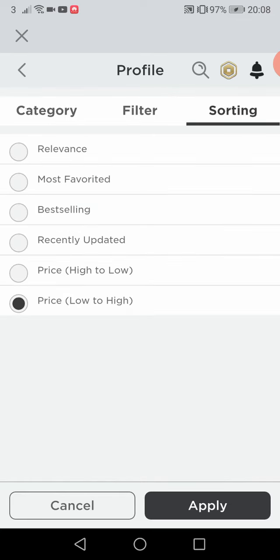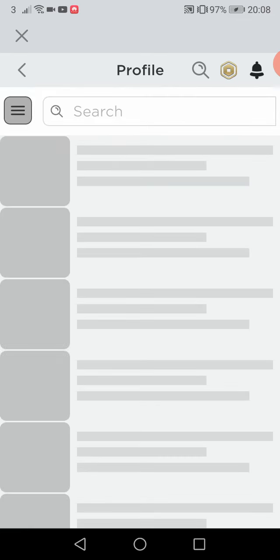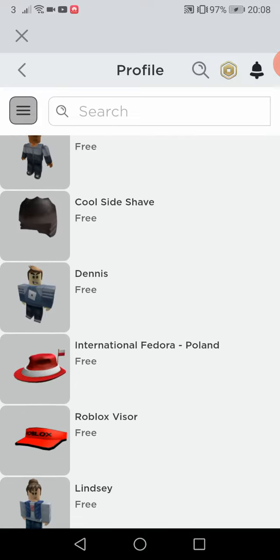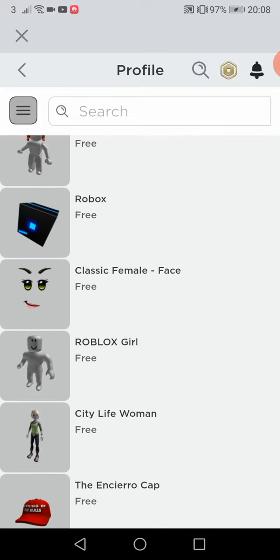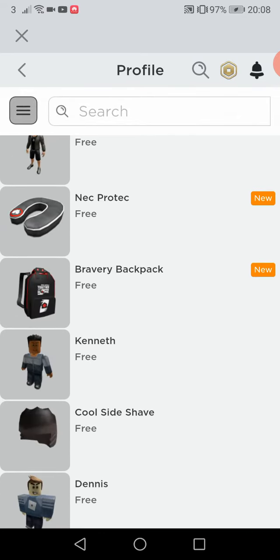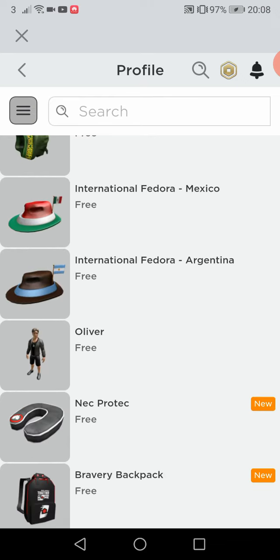Go to Featured, then go to Sorting and apply it. You should then find the Bravery Pack, and you might find a free hat there too. I already did a video on that yesterday, so if you want to find out how to get the other items, go check that out.